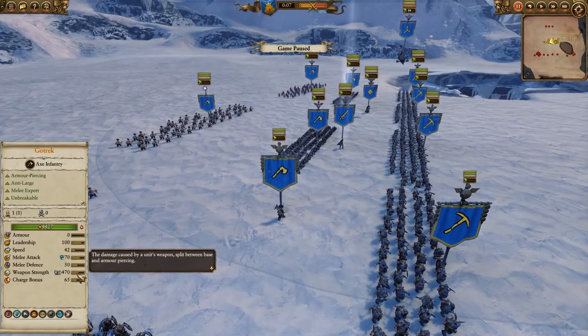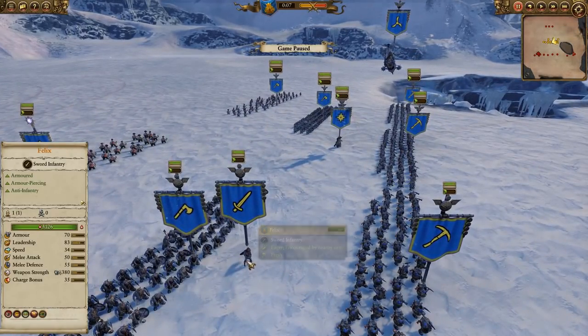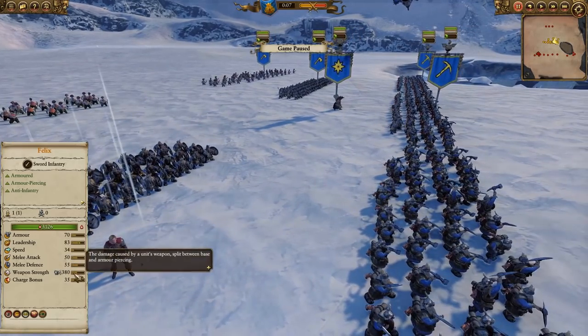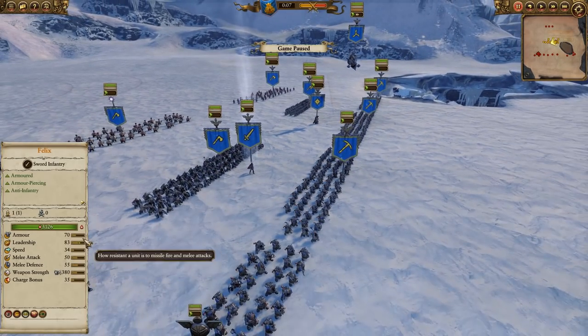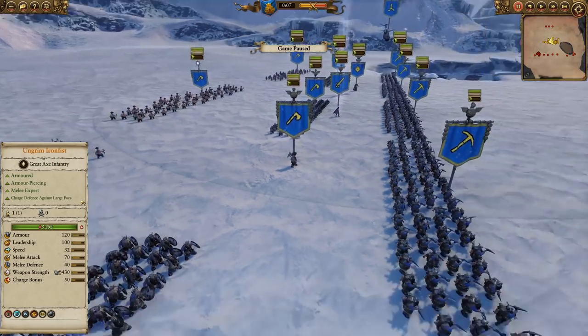This is his self-buff — Gotrek's Doom: 44 melee defense and 44% damage resistance. Gotrek himself has magic damage and massive anti-large armor-piercing damage. Felix does less damage but has an anti-infantry specialty instead. Felix comes in at 70 armor. Gotrek, of course, being a slayer, has zero armor.